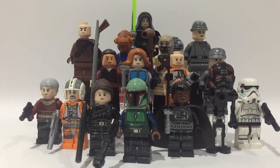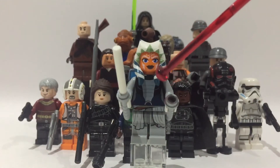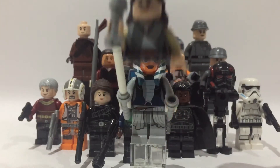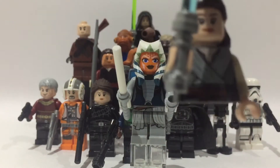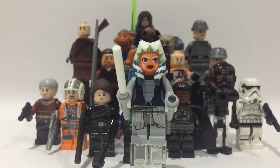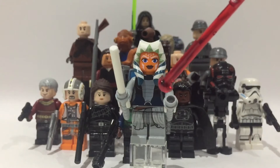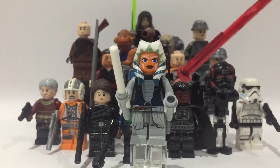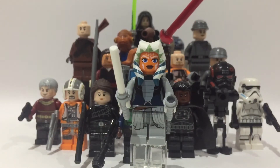Next we have Ahsoka — I'm not very big a fan of this figure. The torso is from Asajj Ventress, and the legs are from Rey from Episode 8. You could also use the torso from that same Rey figure, but I didn't want to risk damaging it. If I had used it, I'd have given her orange arms — there are some dual-moulded arms that are orange on top and black on the bottom, but I don't have those. I gave her Asajj's lightsabers with a white blade; I could only find one white blade so I just used one. The head and montrals are from the Ahsoka minifigure from The Clone Wars. That's Ahsoka.